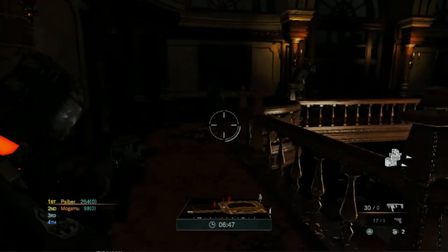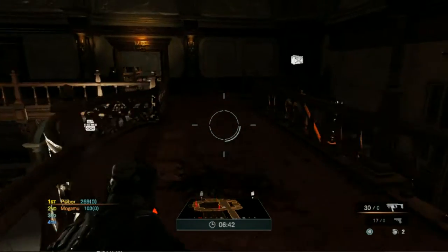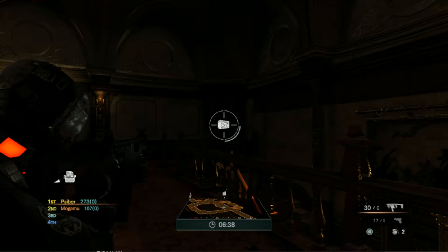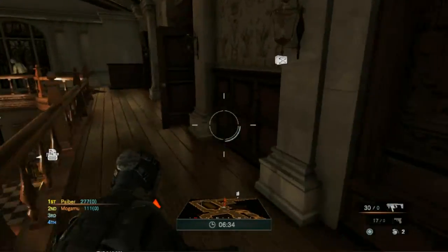Every minute supplies are dropped on the map. The location of these supplies can be seen on the screen and on the mini map sound radar as an icon of the classic Resident Evil item box. These supply drops contain either ink ribbons, a prototype zombie jammer, or a weapon.